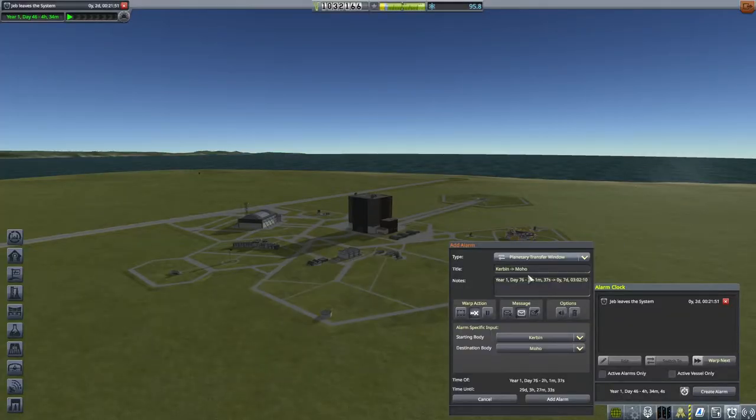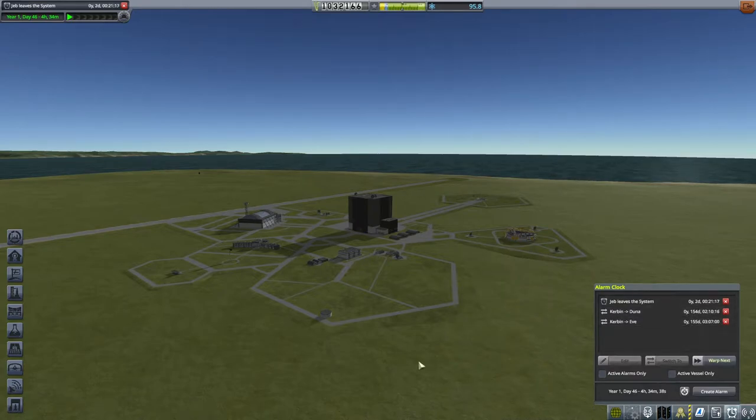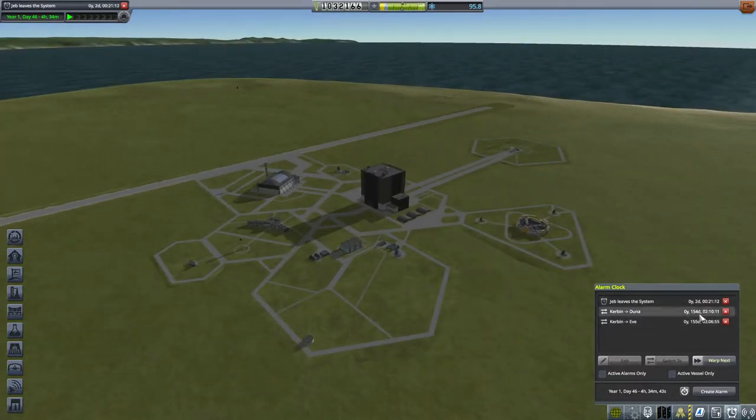With this amount of money comes other concerns. We need to start spreading our vision further afield, and to that end we're going to put down some planetary transfer alarms. I want to go to Eve, and I want to go to Juno - well, actually I want to go to their moons. 200 days - well, 150 days for both of them to prepare. I think that's an easy enough target to meet.